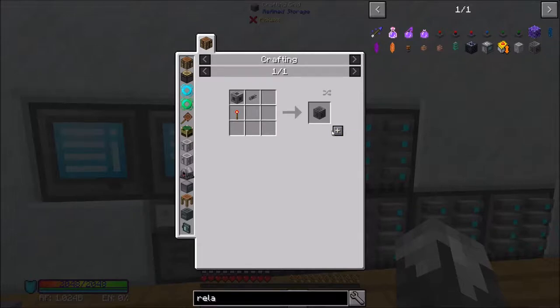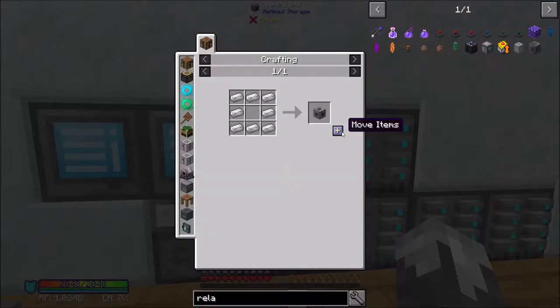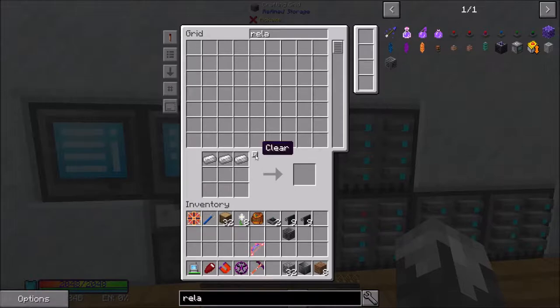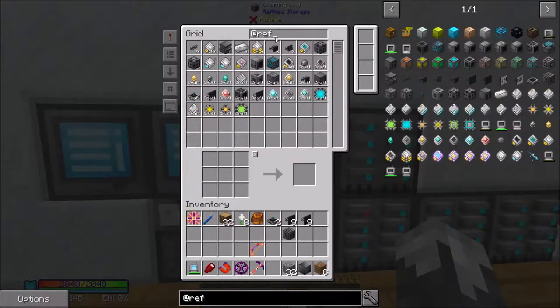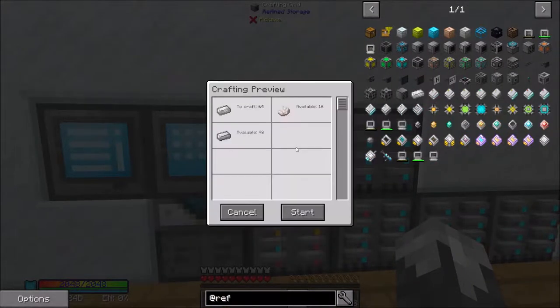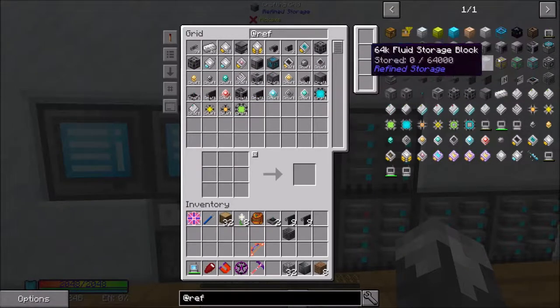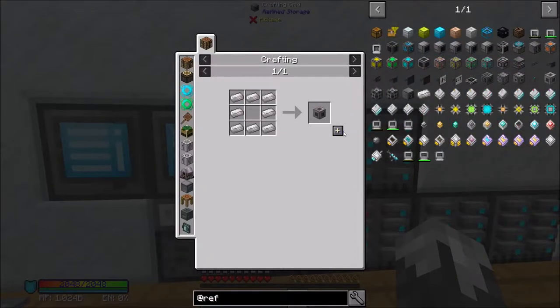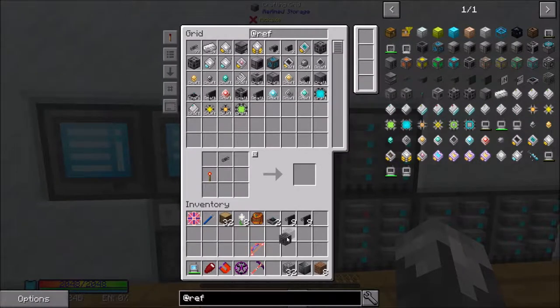Relays right here. And they need redstone torches. There's one - we need two of these. Never have anything that I need. Relay, relay, relay. There we go. One of those, one of these, and there we go.